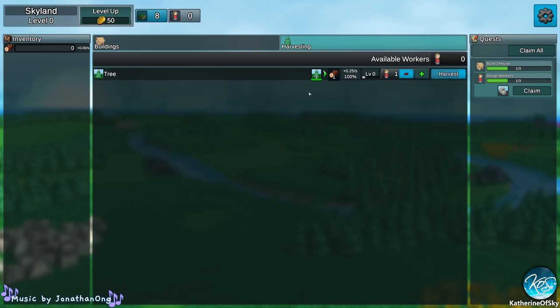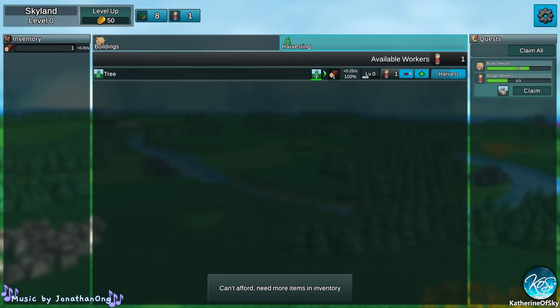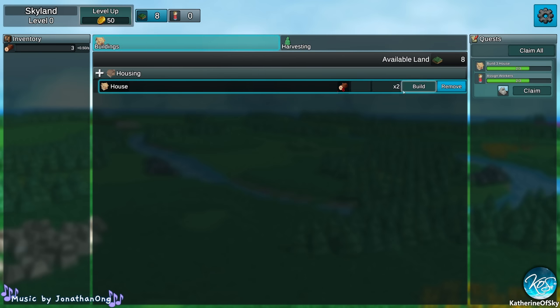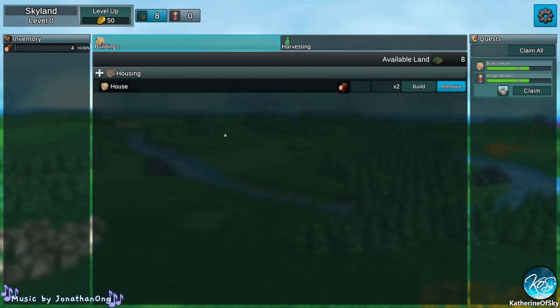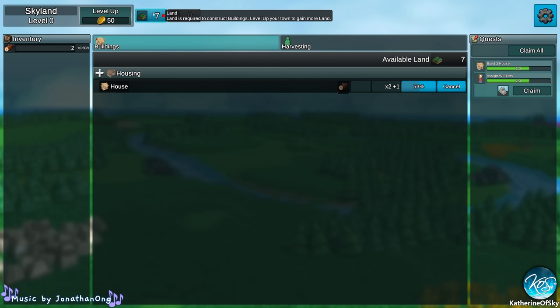We're going to build our first house, and once that house is built, we no longer need to click. I like this because that means my neuropathy gets a rest. Like all idle games, this does work in the background — if you turn the game off and then turn it on a couple hours later, you get more stuff. But what we're working on here is getting more houses. We need one piece of land to build a house.